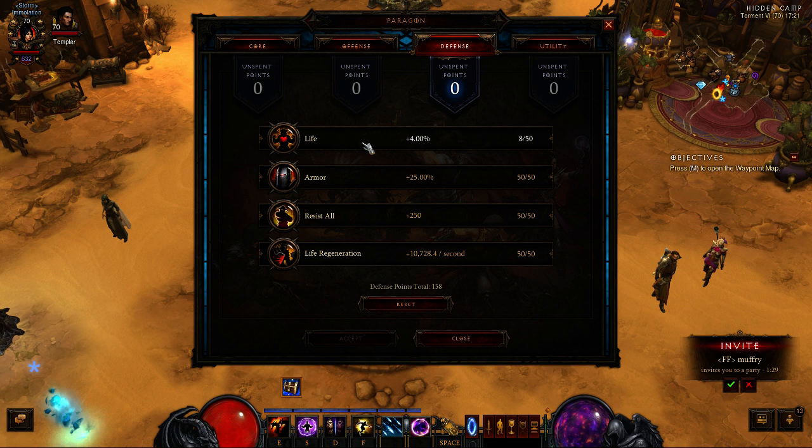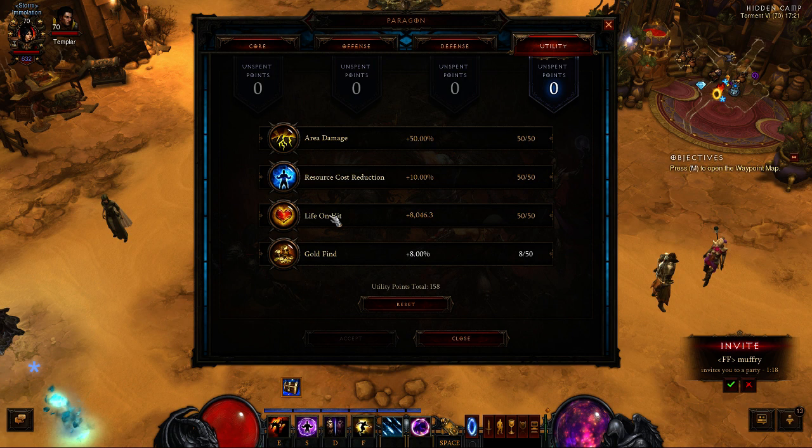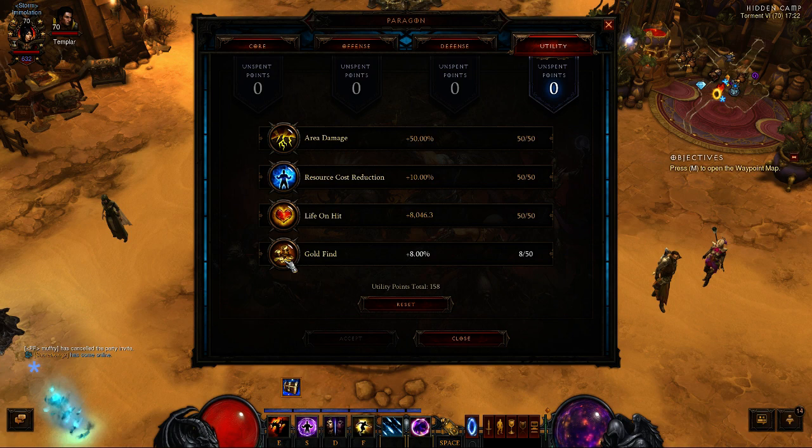Currently it's only 4% because I'm kinda low on Paragons. For Utility: Resource Cost Reduction first, then Life on Hit for passive mitigation. Area Damage — I don't really know how it interacts with the abilities I use because it's extremely hard to test. Gold Find is worthless in Greater Rifts anyway, so I use Area Damage.